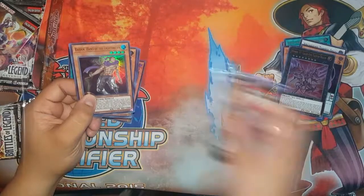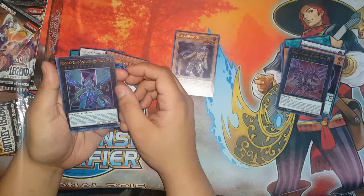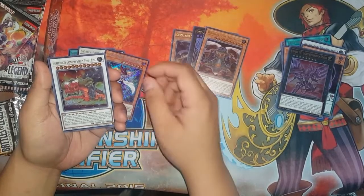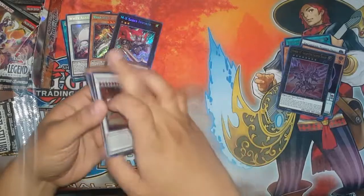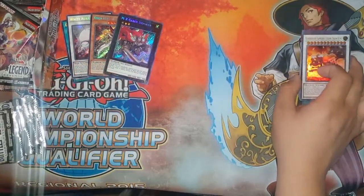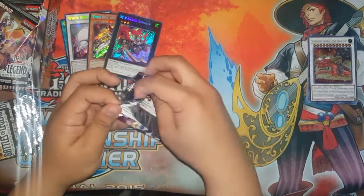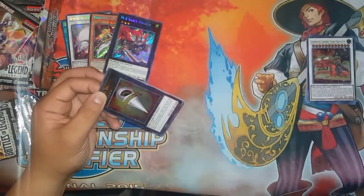Ultra Rare Raiden, Hand of the Lightsworn. Number 62 Galaxy Eyes Prime Photon Dragon. Sandaion the Time Lord. Super Heavy Samurai Steam Train King. And MX Saber Invoker — really late reprint on this one. I mean, you got that reprinted in the Duelist thing. I don't know why they reprinted MX Saber Invoker, but I'm not complaining.